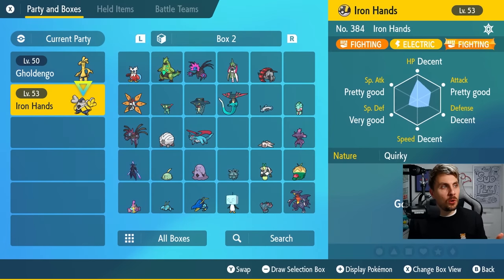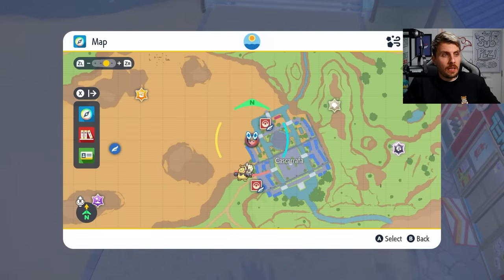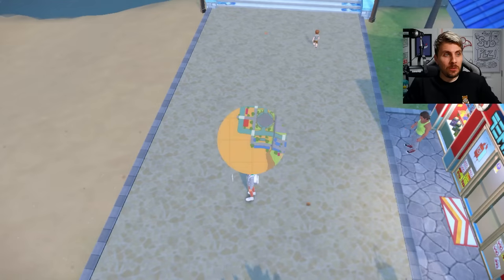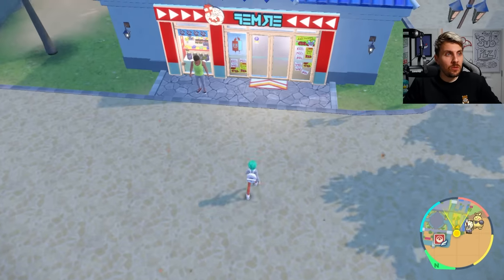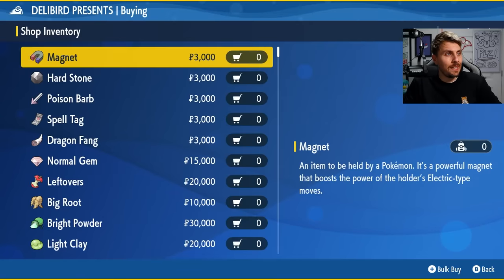Once you've got your two Pokemon, the first things you'll want to do are get some vitamins, nature mints, and hyper train them. To get the Spell Tag, come to Cascarrafa City — go to the Delibird Presents store there and you'll be able to find the Spell Tag to attach to Gholdengo.